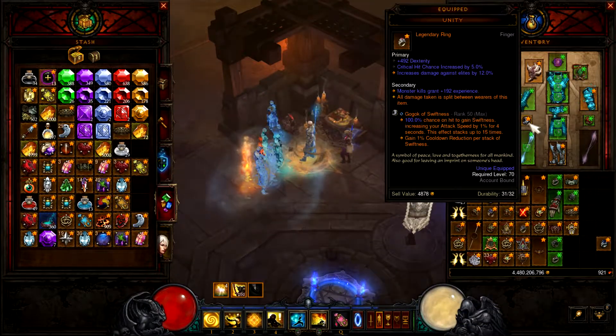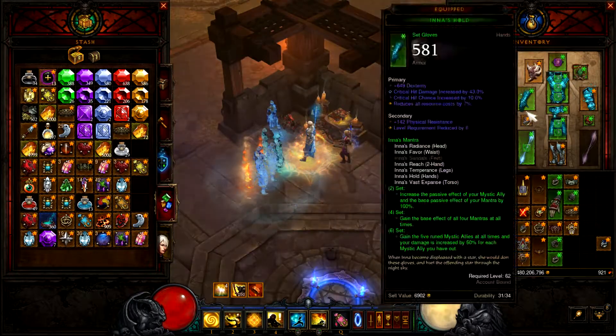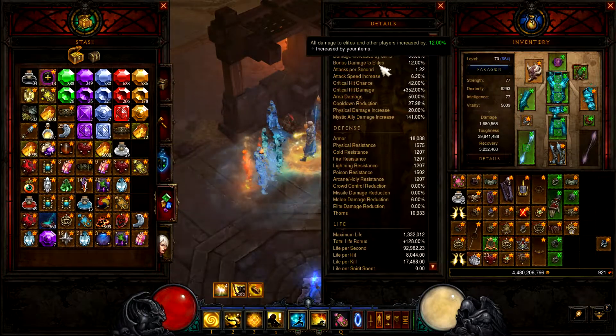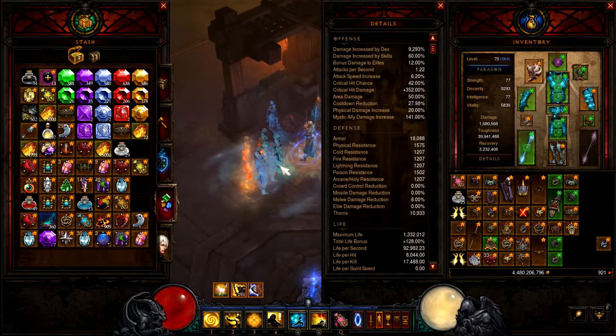My gems are Gogok of Swiftness for cooldown reduction. Pain Enhancer and Gogok also stack on top of each other, which boosts my attacks per second. And Bane of the Trapped, obviously, since I'm pulling enemies in with Cyclone Strike anyway.